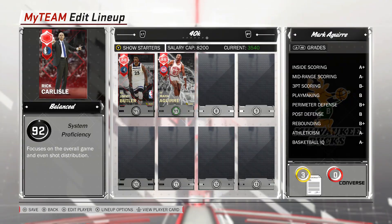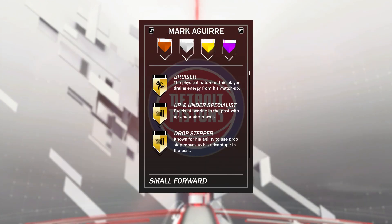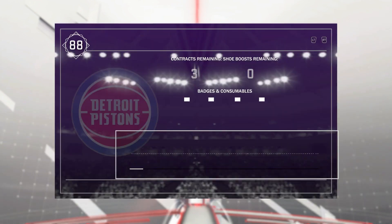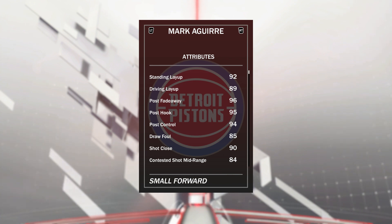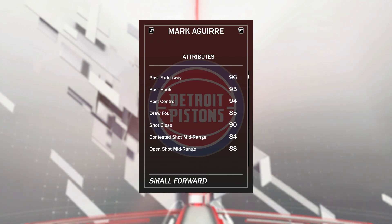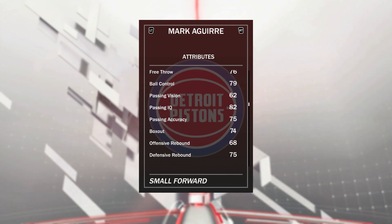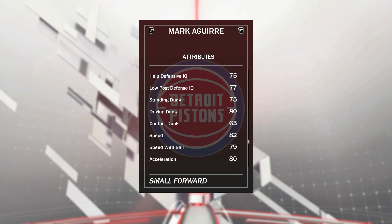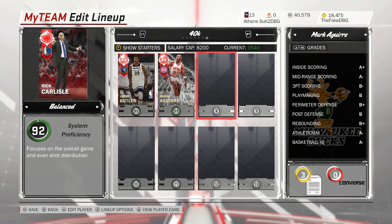At the 2, I'm going to go with small forward Mark Aguirre. He's so good in this game. He's got 5 gold badges: bruiser, open under specials, drop step, relentless finisher, and post spin technician. You want to run him in the post — not as a spot-up shooter or a slasher. Use that 96 post fadeaway and 95 post hook plus those post badges to your advantage because he can absolutely dominate in there. 88 open shot mid, 77 open shot 3 if he's wide open. Not the best ball control, defense is passable but not great. Speed, speed with ball, and acceleration are decent but nothing incredible.